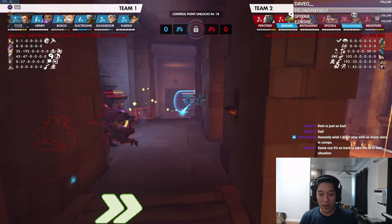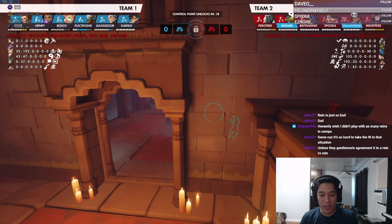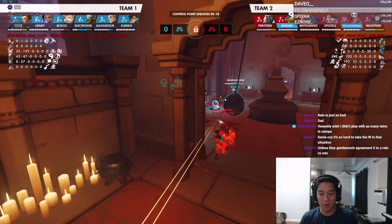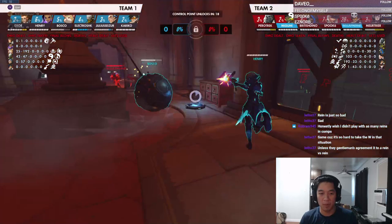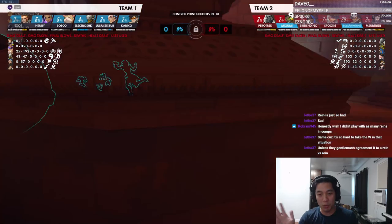I'll explain their comp because it should be clear what their win condition is. What their comp wants to do is get the sides — you guys have Lucio who cannot fight the sides, and they have Ball, Tracer, Sombra who are the most independent heroes in the game. When they're together they can just 3v1 anything. Sombra can just TP back, Tracer's really independent, Ball's really independent.